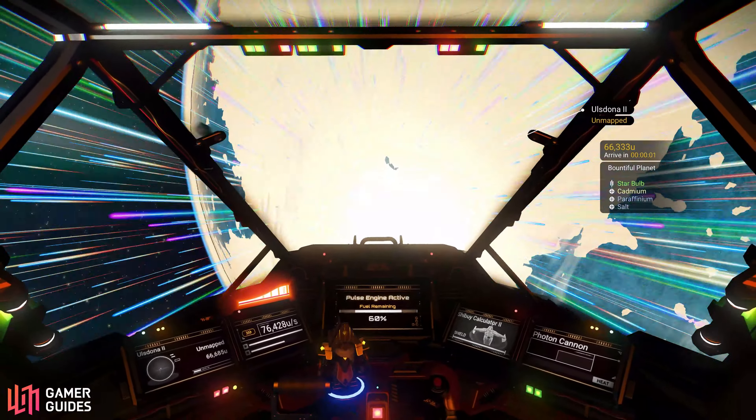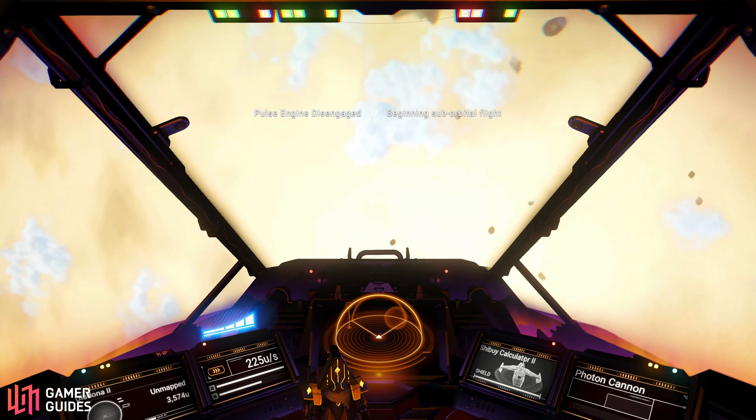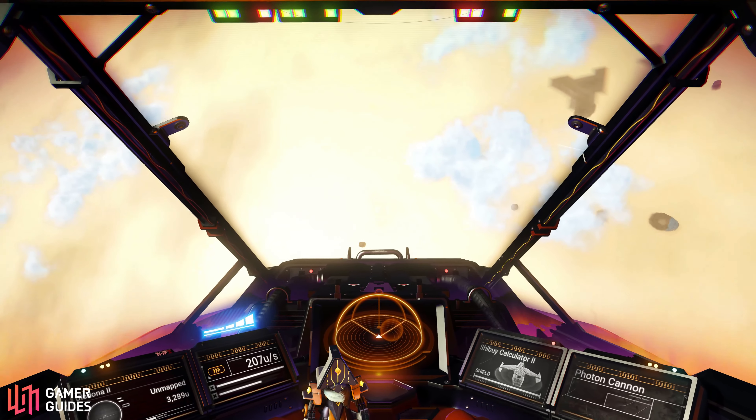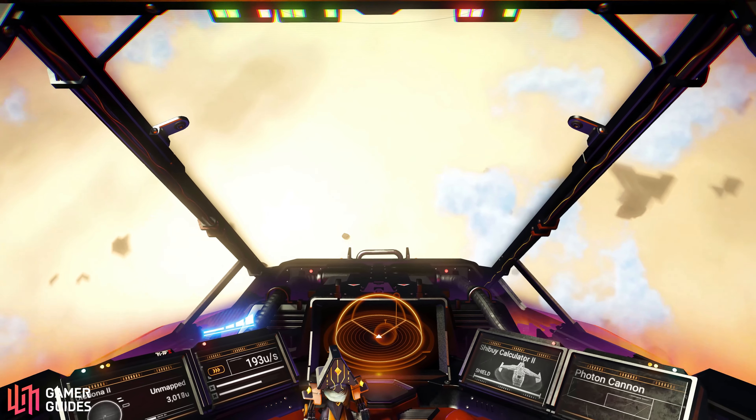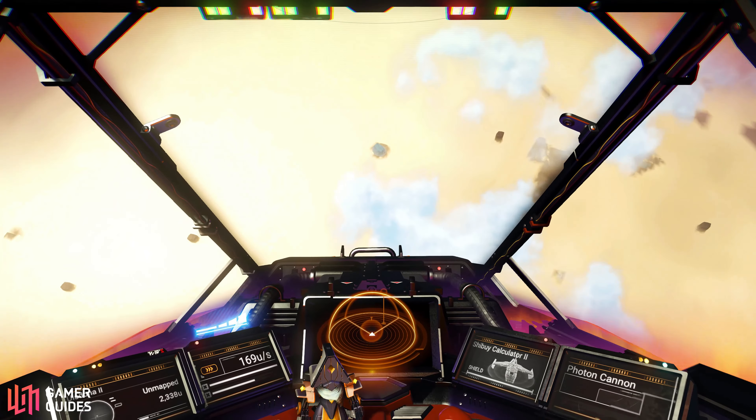The planets themselves are often beautiful to behold from space, with different colours, textures, outer atmospheres, and sizes for each one. You can easily see the structure of a planet's surface from orbit, giving you a good idea of where to land if you're looking for an island, a large continent, a lake, or an ocean shore where you can start building a base.